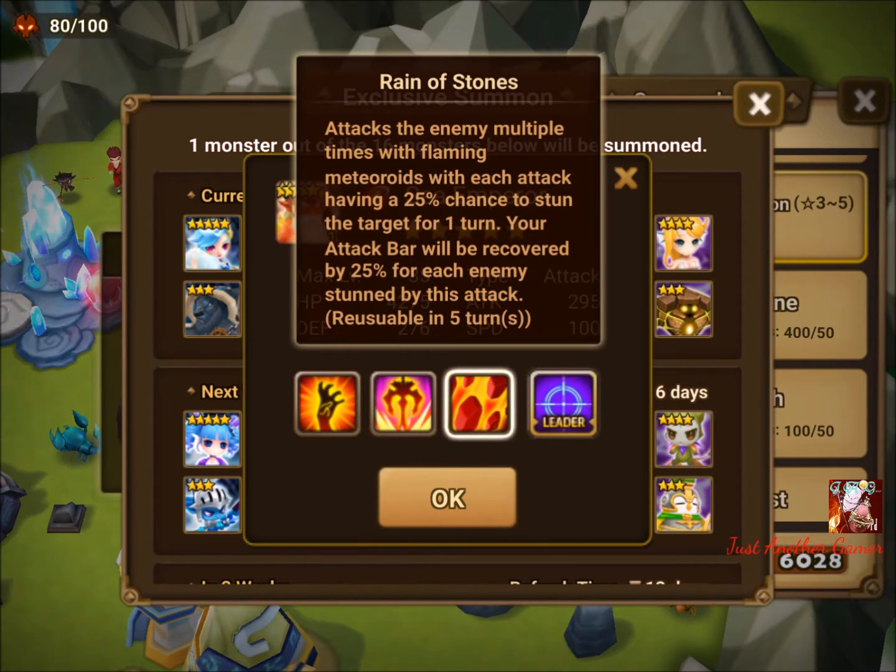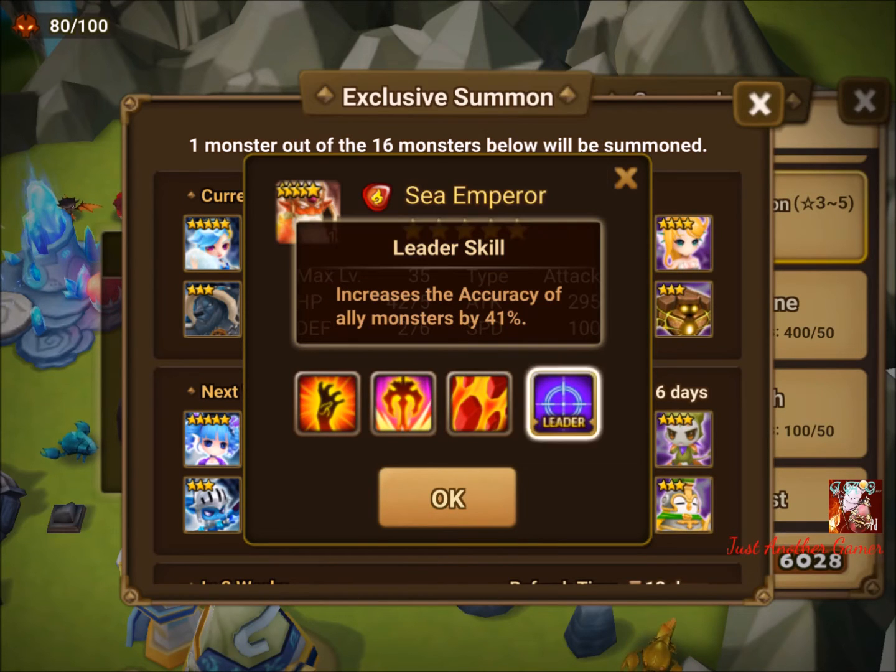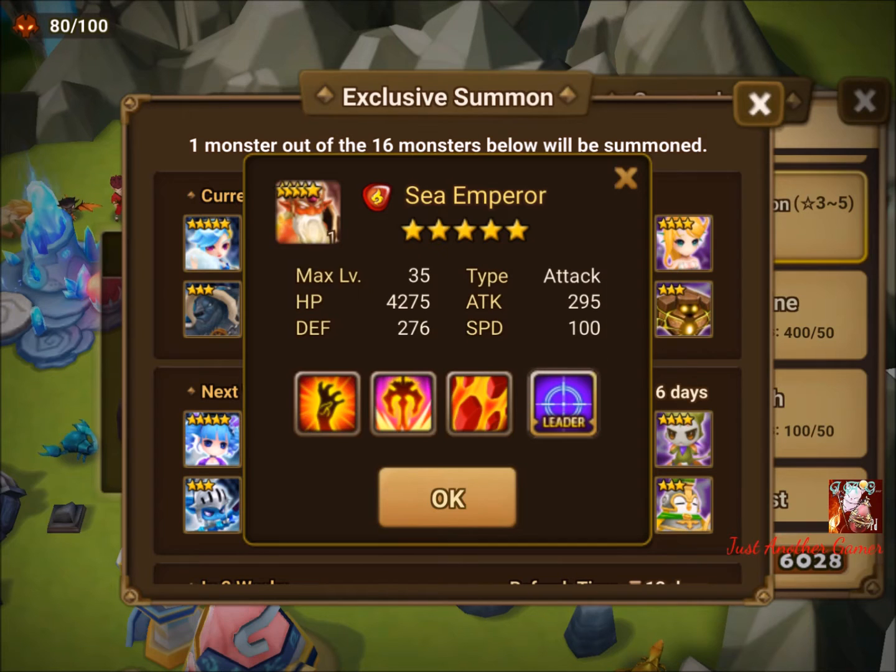For Okeanos's last skill, it hits multiple times and for each opponent you stun you recover 25% of your attack bar, which makes you have almost another instantaneous turn — provided you get the stun of course. He also comes with a leader accuracy of 41%.